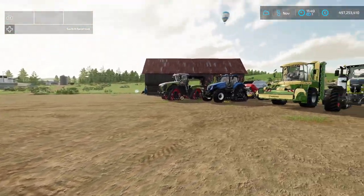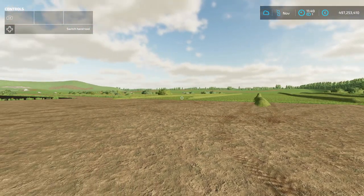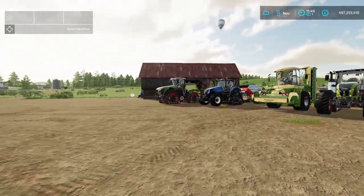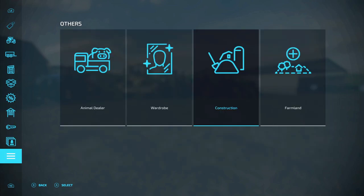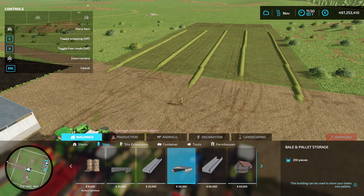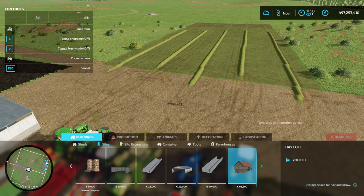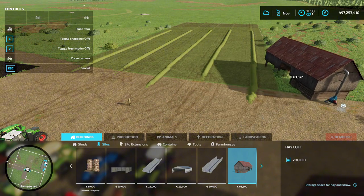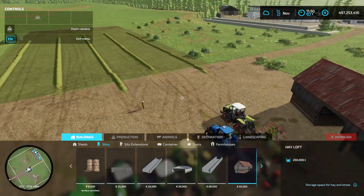Now that we have these rows, it's time to collect and store the hay. We have two options: we can bale the hay and store the bales in a bale shed, or we can collect the hay with a loading wagon or forage wagon and store it in a hay loft. Both the bale shed and the hay loft can be found in the constructions menu under silos. The bale and pallet storage can hold 250 bales, and the hay loft can hold 250,000 liters of hay.